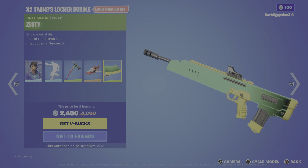Last item: we have the Zesty Wrap — show your style — part of the Citron set, first introduced in OG Season X. Looking very bright and very cool. Overall, a really quick and short five-item locker bundle — the X Twins Locker Bundle.